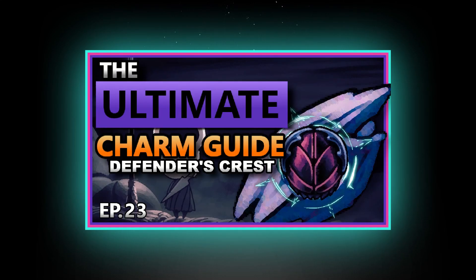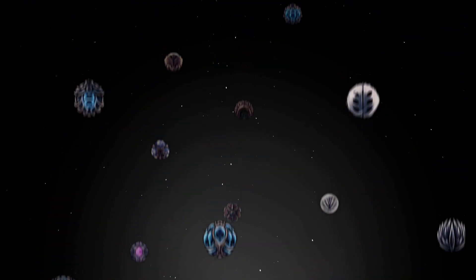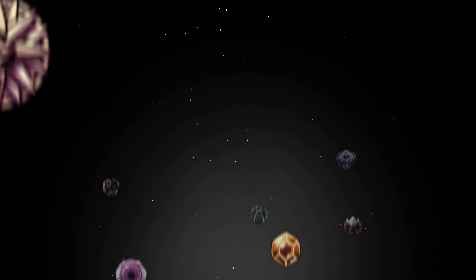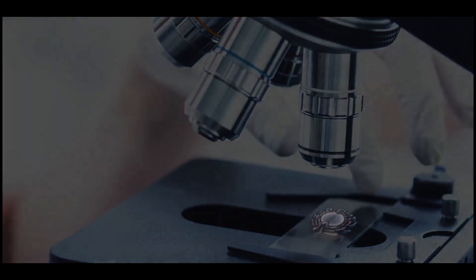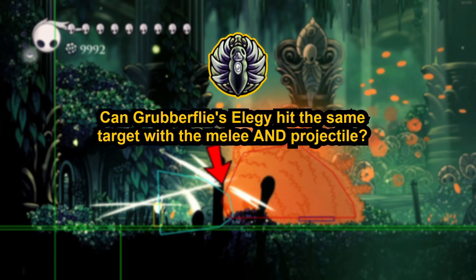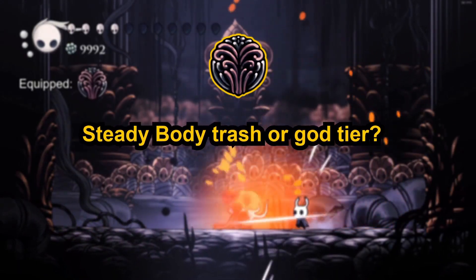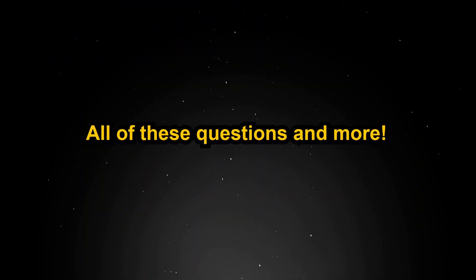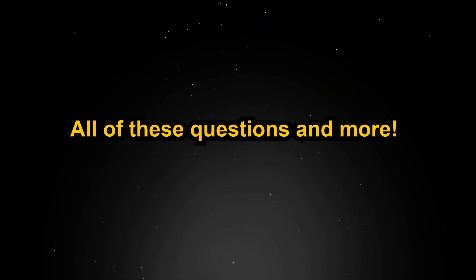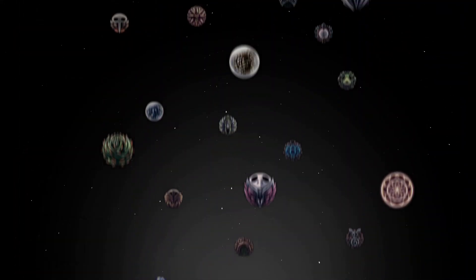Hey guys, Vegathron here. In this series we'll be going through each and every charm in Hollow Knight. But this won't just be your normal charm guide — we'll be going deeper than ever before, by the numbers, to uncover absolutely everything we can about each charm. Can Grubberfly's Elegy hit the same target with both the nail and the projectile? Is Stalwart Shell trash or God tier? Exactly how much attack speed does Quick Slash give? We'll answer all of these questions and more in what aims to be the most in-depth charm guide you've ever seen. And you can expect the same thing when Silksong comes out. Now, without further ado, let's get into the episode.